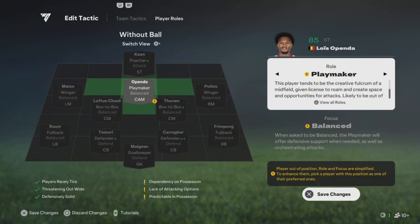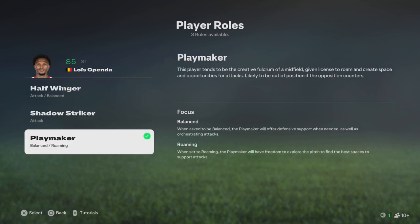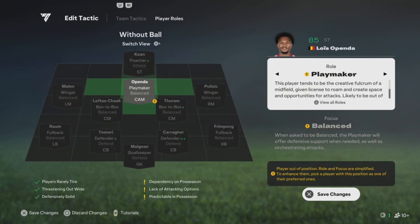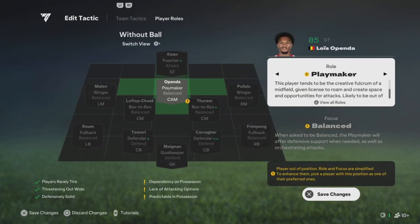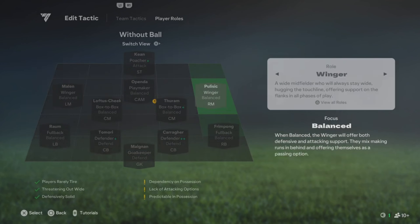Next, for your attacking mid — if you got somebody with good passing, put them on Playmaker. But if you got somebody that can make late runs, like Griezmann or somebody like that, you could play Shadow Striker. It all depends on the type of players you have.